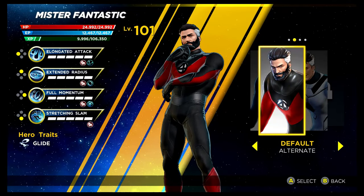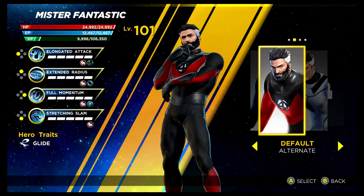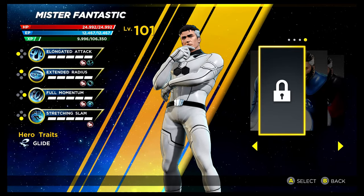We have our third Fantastic Four character with Mr. Fantastic. His costumes are unlocked the same way as the other Fantastic Four characters — you've got the red variant unlocked via the Superior Story Mode for the Shadow of Doom DLC. Then we have the Future Foundation costume, unlocked via the Shadow of Doom gauntlet. And once again you can see there's a slot there for a potential future costume.